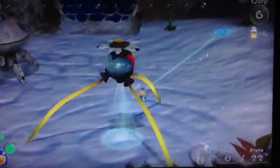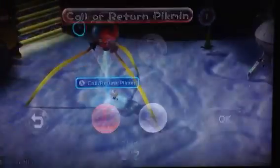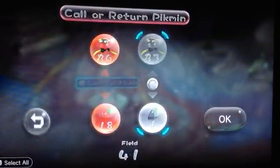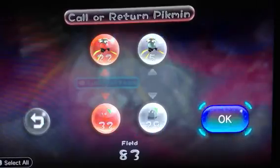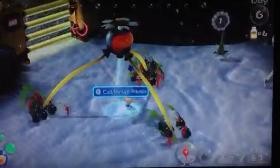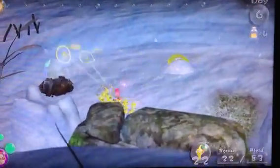Our rocks and reds — 53 in the field, 61 total. Let's keep it moving. Here's a data file. I've arrived. Let's switch over to Brittany. We cannot break this crystal just yet, but Alf can throw Pikmin to Brittany.